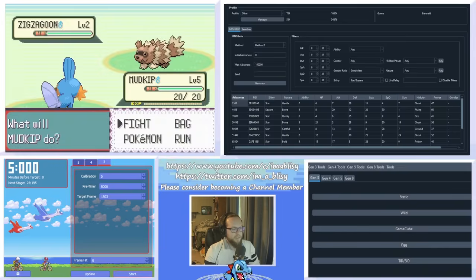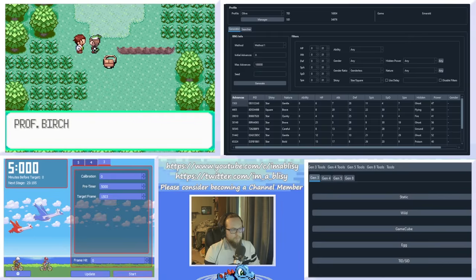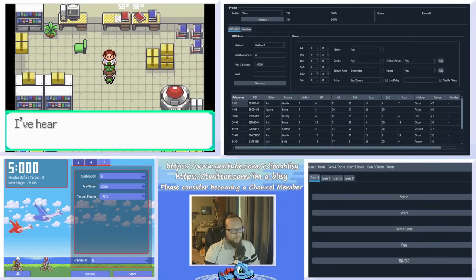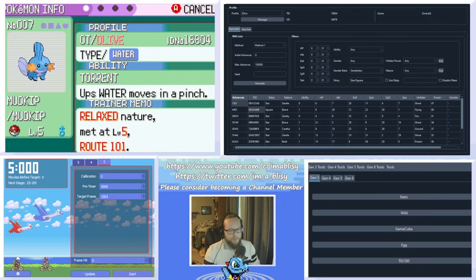It wasn't shiny, but that doesn't necessarily mean this isn't the Pokemon we're looking for. Our Mudkip had a relaxed nature. Switch shiny back to any and scroll down to your target frame — mine was 1504. Right-click and look at the frames around it. There was a relaxed frame at 1498, but we can't be sure that was our Mudkip.